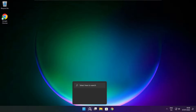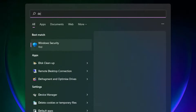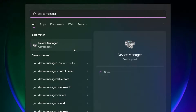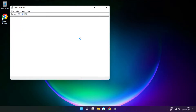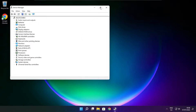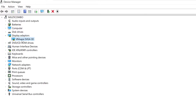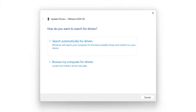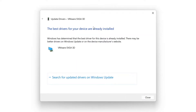Follow my steps. Click the search bar and type device manager. Click device manager. Click display adapters and select your display adapter. Right click and update driver. Search automatically for drivers. Wait for installation to complete and click close.